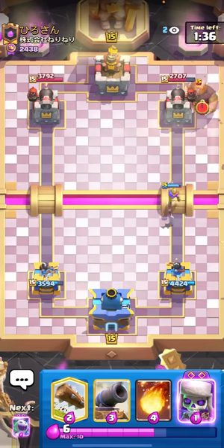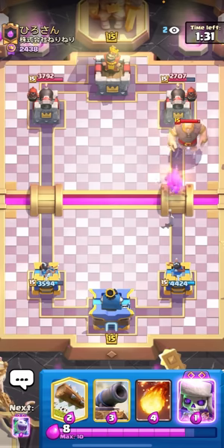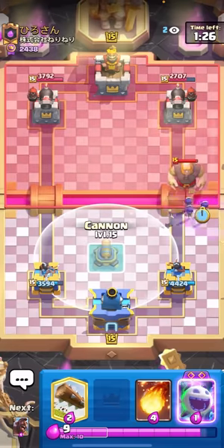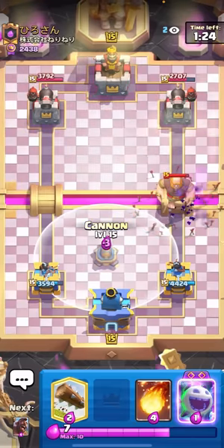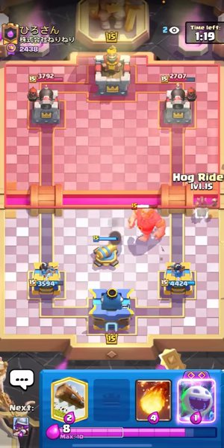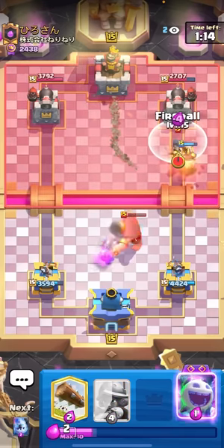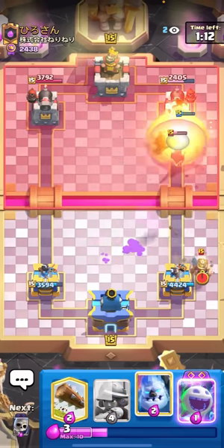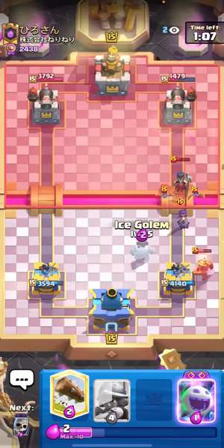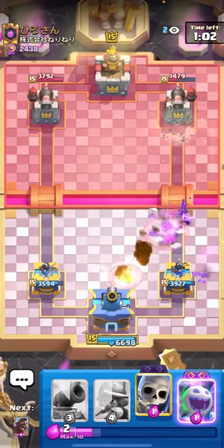I very much like facing these guys, especially for YouTube videos too, because nobody really wants to watch eight games in a row against goblin drill cycle or miner poison. I'm just gonna go for my evo skeletons on that giant - force out. He goes for the arrows, I'll go for my cannon far away and then go for the hog rider. I was looking at the giant so I ended up saying hog rider - that's one thing I found myself doing a lot, if I'm thinking something but see something else I'll say what I saw instead. Strange.